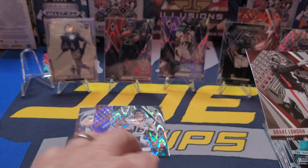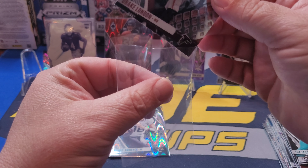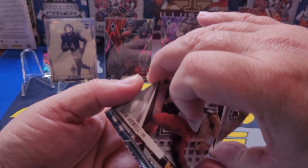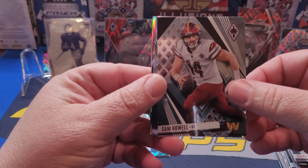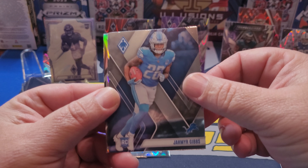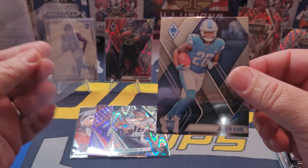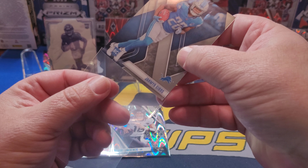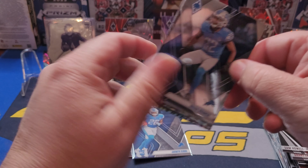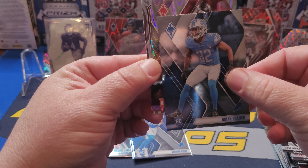Damon Pierce kicks us off, there's Tua, Drake London. I want that card — I'm gonna sleeve him. I would love his signature — if I can find an auto of him in Phoenix, I gotta go looking. Sam Howell. Jameer Gibbs on the rookie — look at the Lions just eating, man! Big fan of Jameer Gibbs.